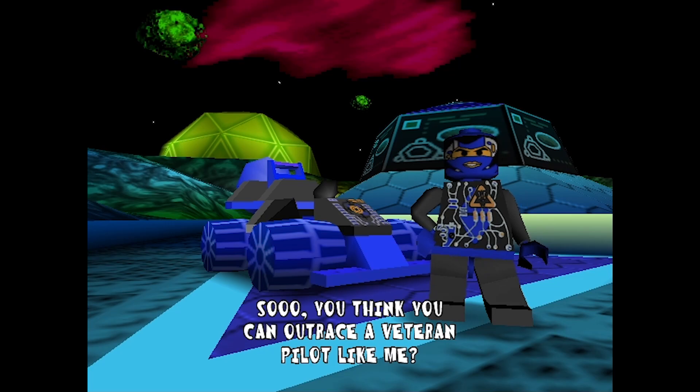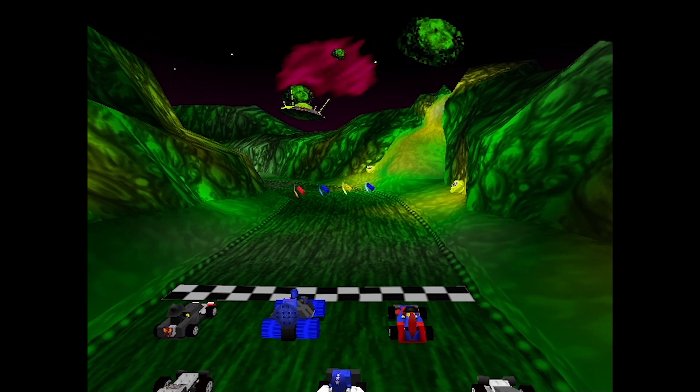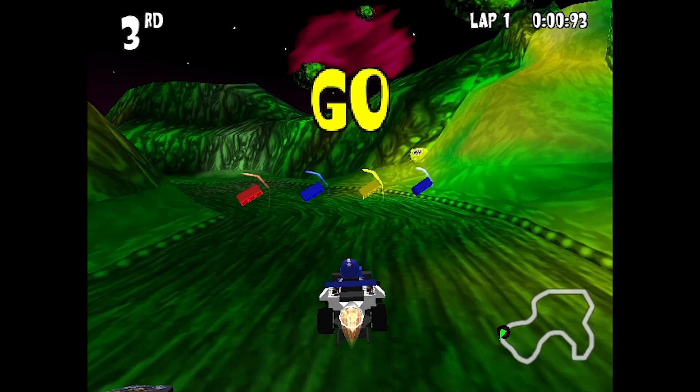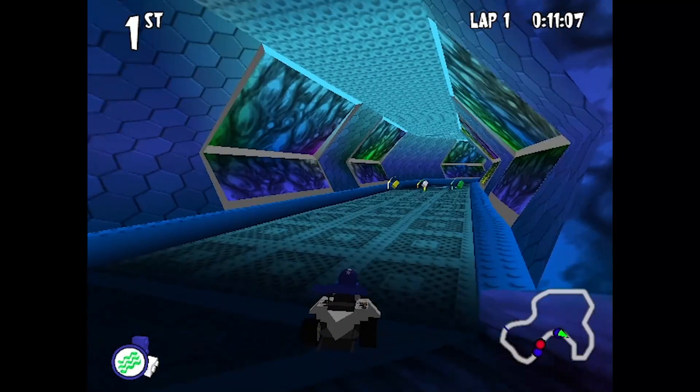The opponent taunts: 'So you think you can outrace a veteran pilot like me? I'd like to see you try it.' Okay, I need a good start. Yes, and I also got the blue brick, which means that Gypsy Moth was slowed down by the UFO.